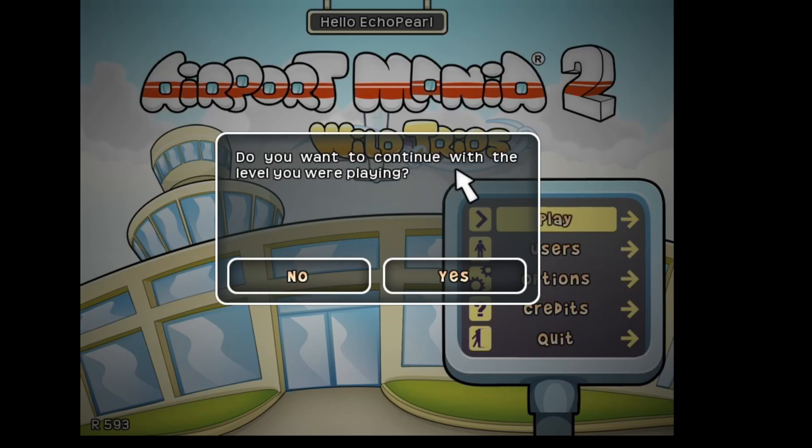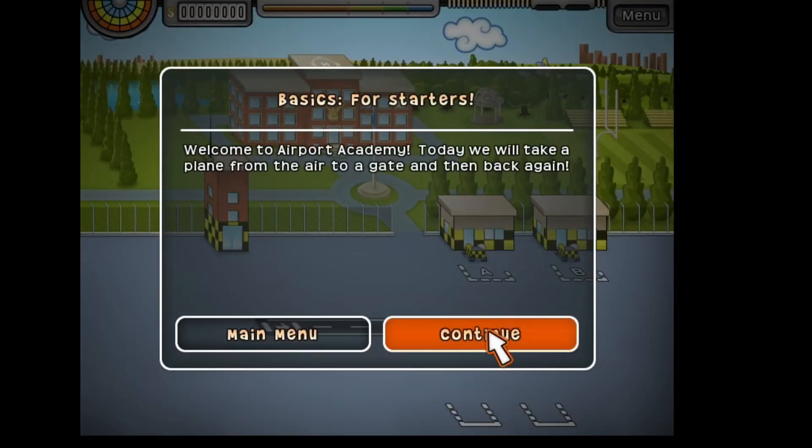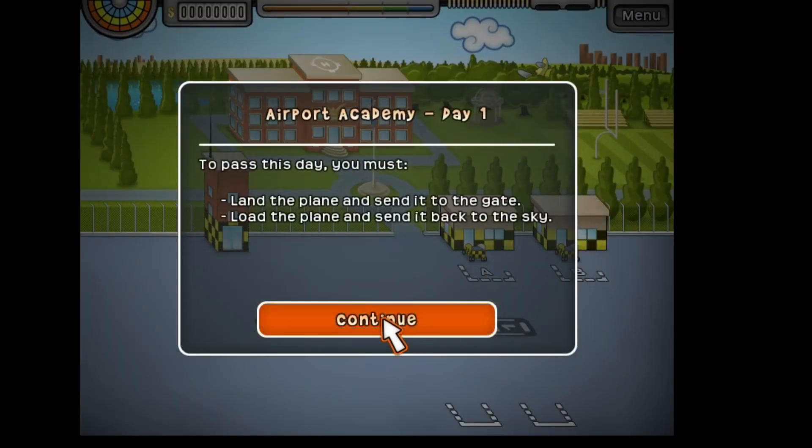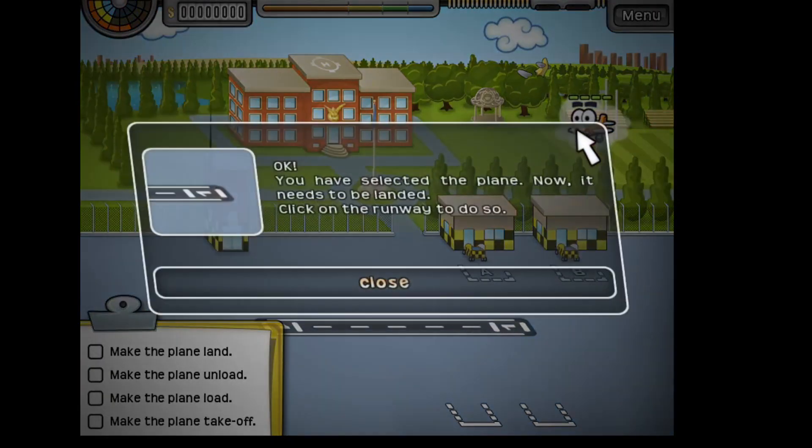We'll go ahead and play their little tutorial. This is the academy tutorial that we'll be doing. We're attending the air traffic controller academy. We have to land a plane, send it to one of the terminals, get it offloaded, and then load it and get it back up in the air.